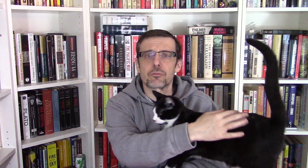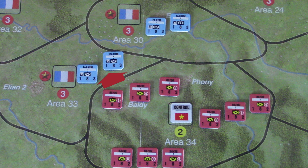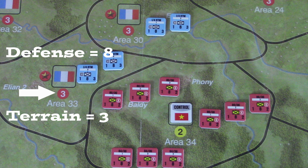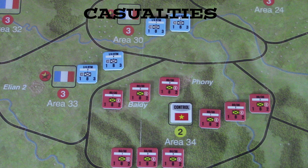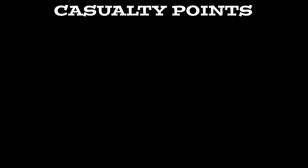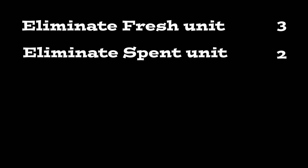Fire combat takes place either between units in adjacent areas or units in the same area. In this example, the Viet Minh units in Area 34 will fire on Area 33. First, all the attack factors of the firing units are added — here that's 9. This is compared to the highest defense strength in the area being attacked, which is 8. Since the attack is coming from an adjacent area and not from within the same area, the terrain modifier is added to the defense for a final total of 11. You roll two dice to determine the casualty points inflicted: add the final attack strength to a roll and subtract the defense strength to get the result. If it is greater than zero, the defender must absorb that many casualty points. Casualty points are a combination of flipping units over, retreating them, and eliminating them.